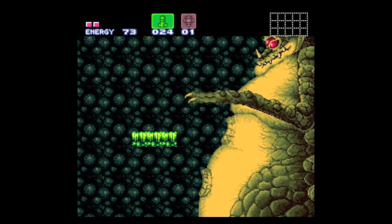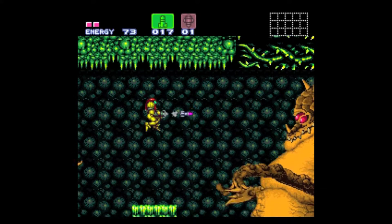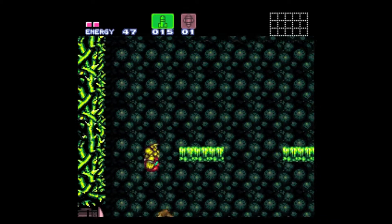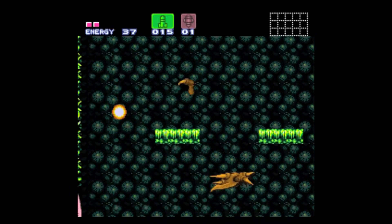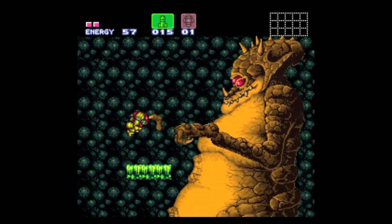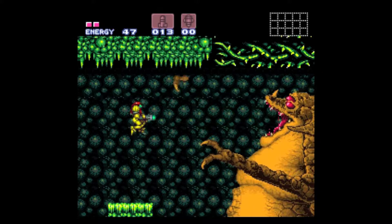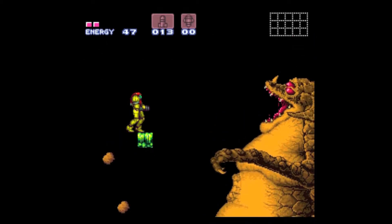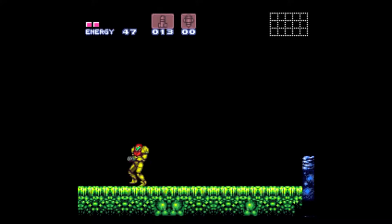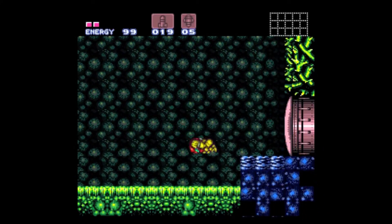He shoots out these belly missiles and claw boomerangs that bounce around the walls. But he is not really that hard — he wasn't as hard as he was the last time I fought him in the original Metroid. I'm gonna feed you missiles, so hold still. You happy? I hope you're food poisoned. And now I got some missiles and some energy out of the whole ordeal.